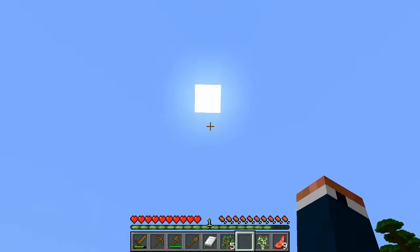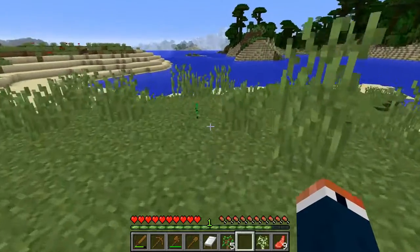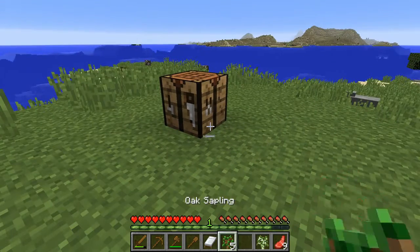As soon as that sun begins to dip below the horizon, you want to use that bed by placing it on the ground somewhere and right clicking it to sleep in it. Once you do that, night will be prevented.